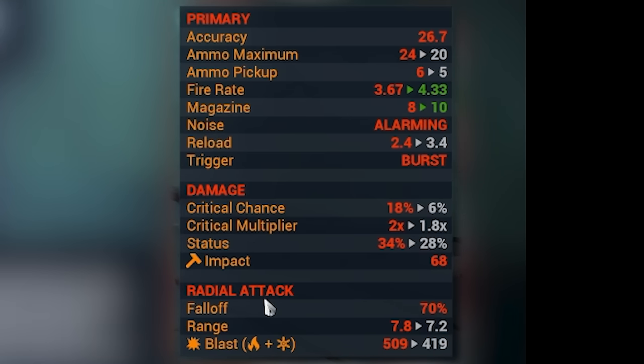Critical chance has been increased by a whopping 300%, but the base was only 6, so you're looking at 18% crit chance, which means critical mods are now worth it on the Ak-Arius Prime. Critical multiplier also saw a buff from 1.8 to 2x. Status chance saw an increase as well, from 28% to 34%. The damage, however, has been left the same — impact damage from the projectile is still at 68%. However, the blast damage, the big explosion, has been increased by about 20%, and you are getting that range increase of 0.6 as well.